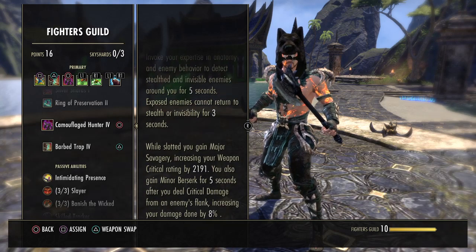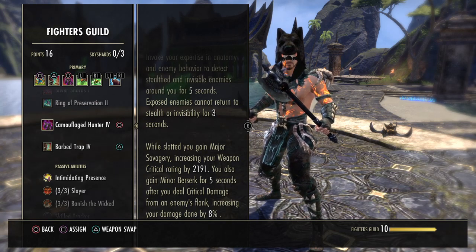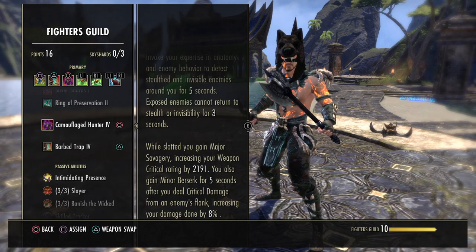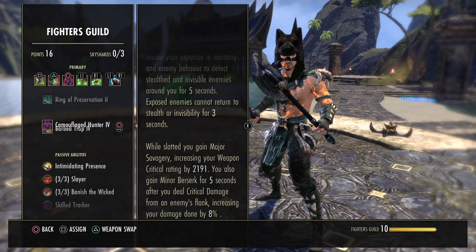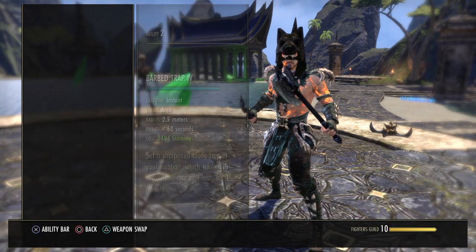Also from the Fighter's Guild skill line is Camouflaged Hunter, which starts as Expert Hunter. We're not actively using this skill, but having it slotted gives us the Fighter's Guild passives I just showed you. While slotted you also gain Major Savagery and Minor Berserk when attacking from an enemy's flank, increasing your damage done. It's pretty much there purely for the Fighter's Guild passives.